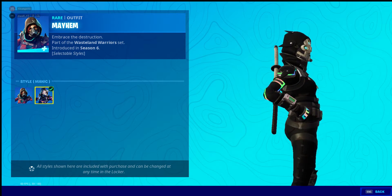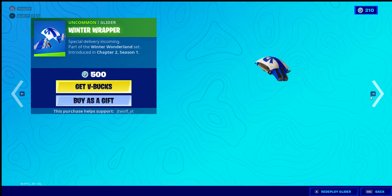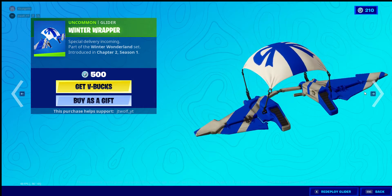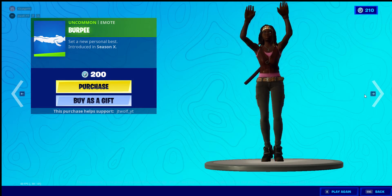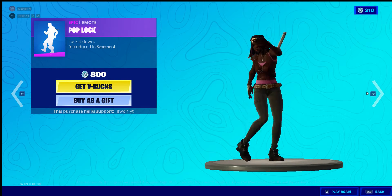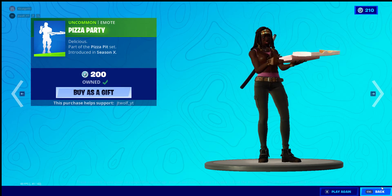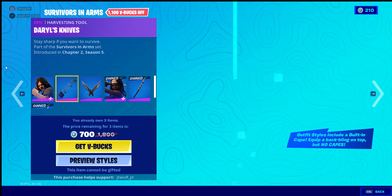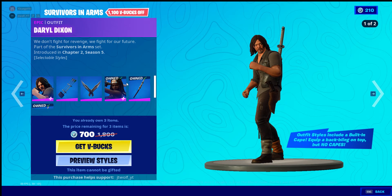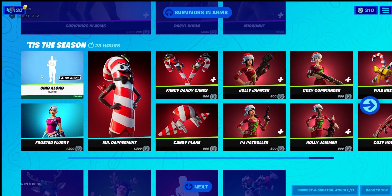The Maniac style is probably based off of Rage 2. We also got Winter Wrapped and Burpee, Pop Lock, and Pizza Party. We also got the Survivors in Arms, aka the Walking Dead set, still in the shop, along with all of this as well.